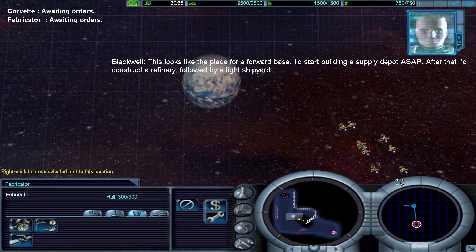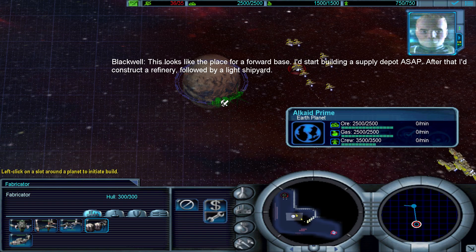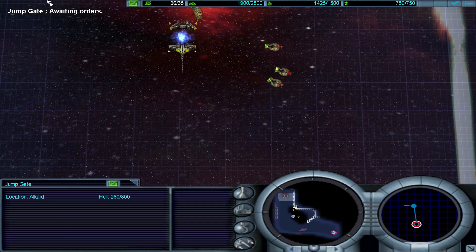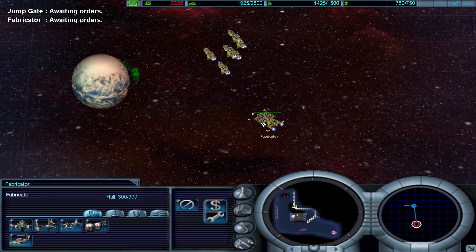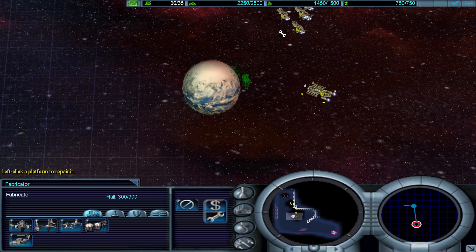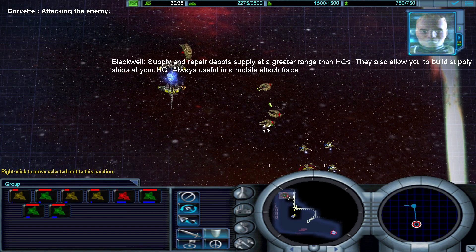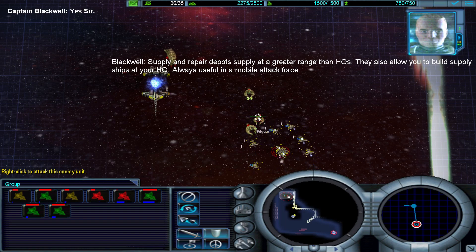This looks like the place for a forward base. I'd start building a supply depot ASAP. After that, I'd construct a refinery, followed by a light shipyard. Supply and repair depots supply at a greater range than HQs. They also allow you to build supply ships at your HQ — always useful in a mobile attack force.